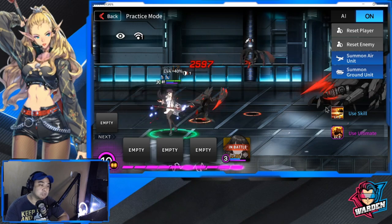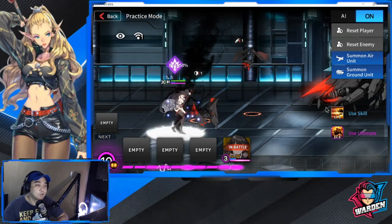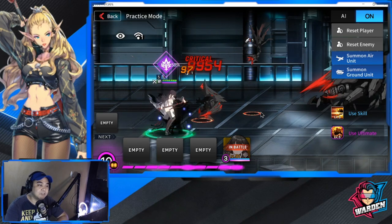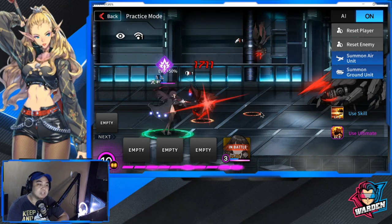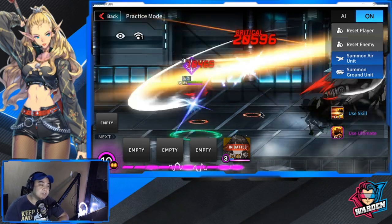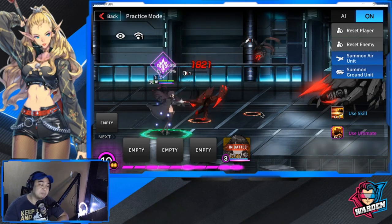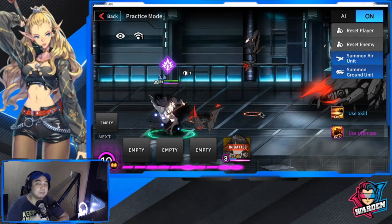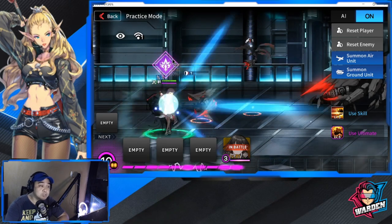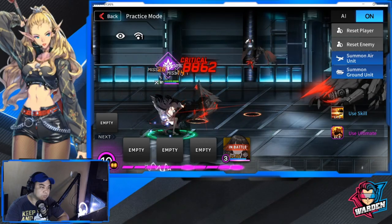It usually boils down to timing on when you deploy her. Especially when you see rangers or snipers at the back, that's the time to deploy her. If you deploy her too early she'll just stick to the defender right in front and she'll be squished even though she has high evasion. Her high evasion is what keeps her alive, and although she has above average HP, timing her deployment is critical — she is key for removing buffs and reaching the back line.